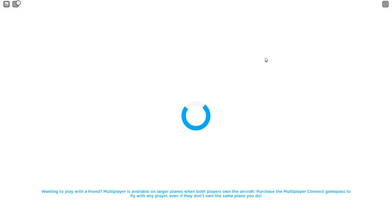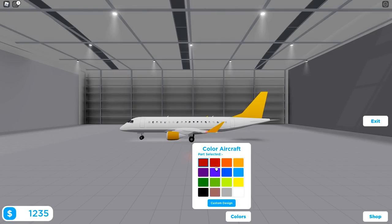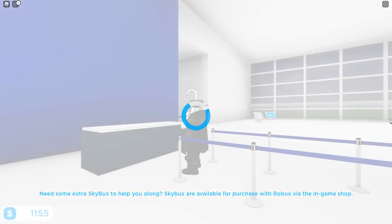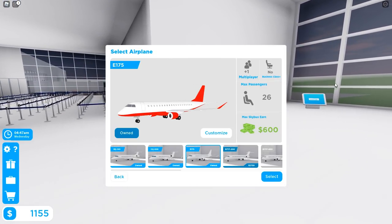Let me quickly customize the plane — I don't like the yellow. Let's go with red. Click confirm, change the secondary color to red as well, and change the belly of the plane to red too. That looks way better! Now our plane is a sharp-looking red. Exiting customization — looking real nice.